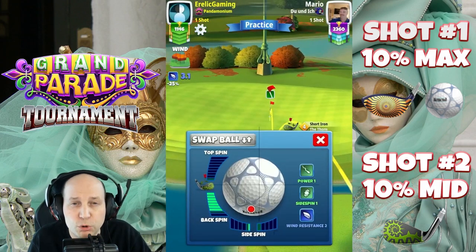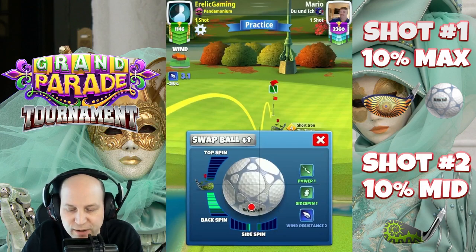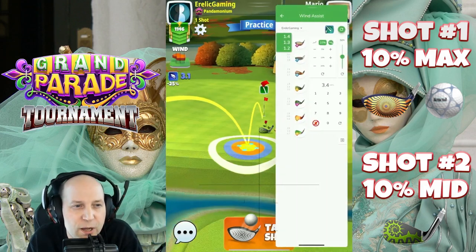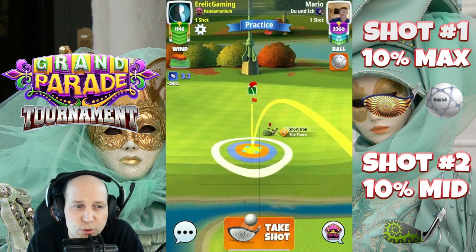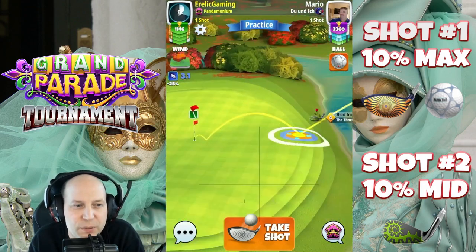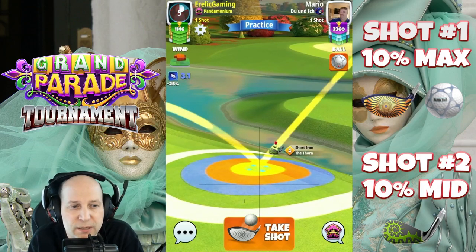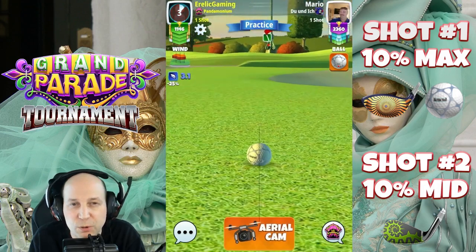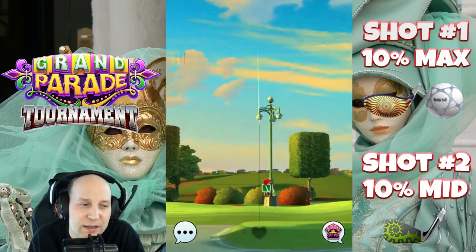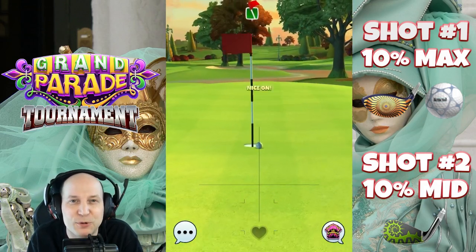I found myself in between clubs, so I decided to get a little more creative and use some backspin. I ended up with anywhere between 6 to 7 back, 0.5 left. I should have had this third bounce just slightly before the cup — but 10% mid here with the short iron. I've got the third bounce just past the pin; I probably should have had it just in the front edge of the pin and this would have been absolutely money. We're right in the neighborhood. I'll see you on the next one.